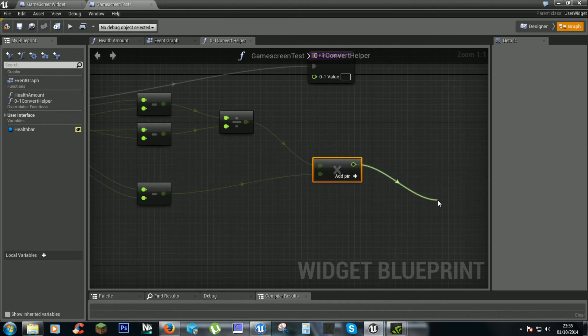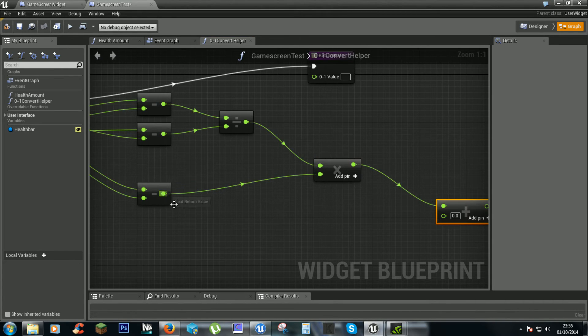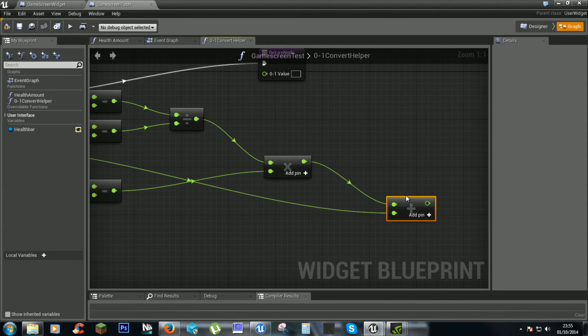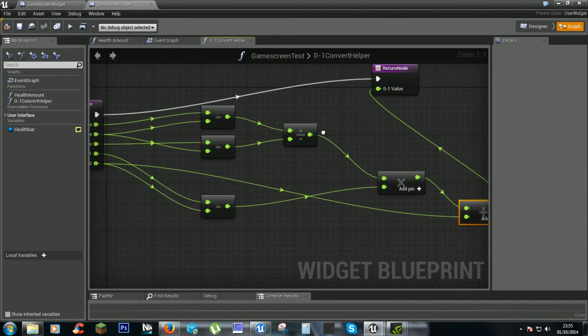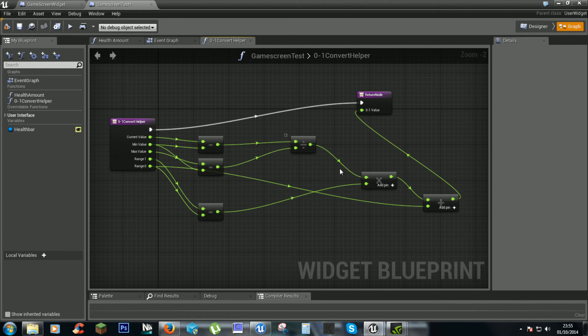Now we need to add a float for range 0, hook that in, and then multiply the division result with the range. This is the helper that will convert our large values to the 0 to 1 range.